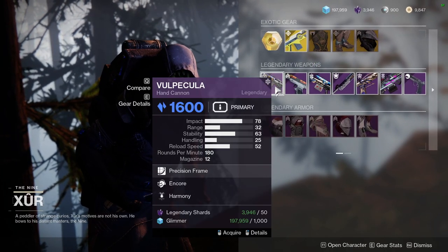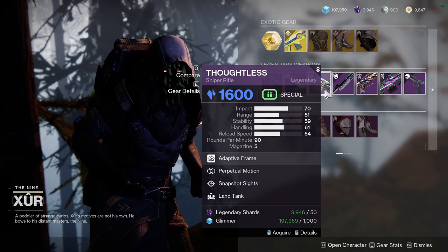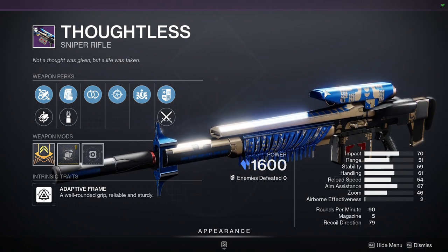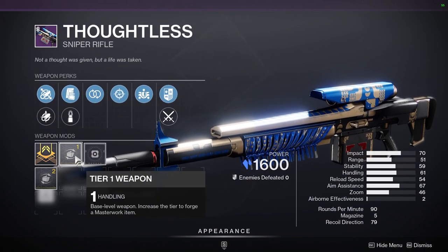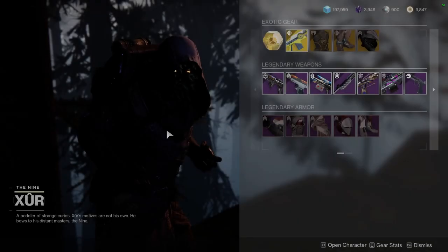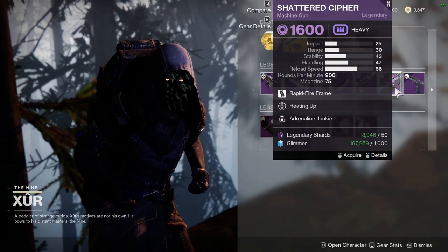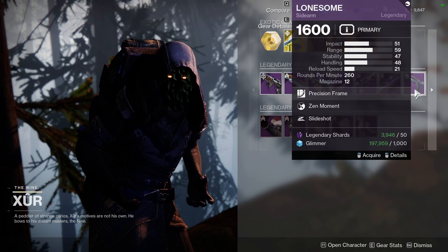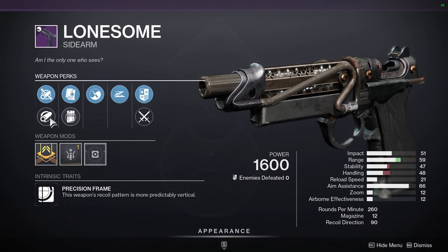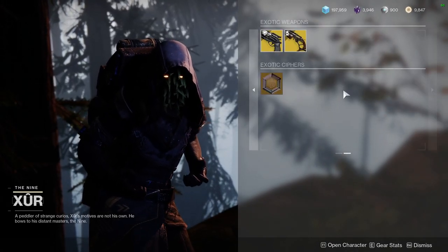For the weapons, we're going to be looking at Vulpicula with Encore and Harmony — I'm not even going to look at that. Enigma's Draw — no. Thoughtless with Perpetual and Snapshot Sights — this would probably be a really good PvP roll; it does also drop with Handling, but it's an adaptive so it's okay. Judgment of Kelgaroth — no. Briggan's Law — no. Shattered Cipher — no. And Lonesome with Zen Moment and Slideshot — this might actually be super cracked on controller and anything, because Zen Moment got a buff if I remember correctly. That's pretty much it for legendary weapons.